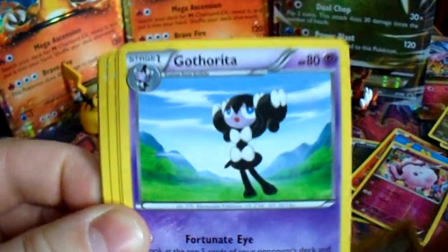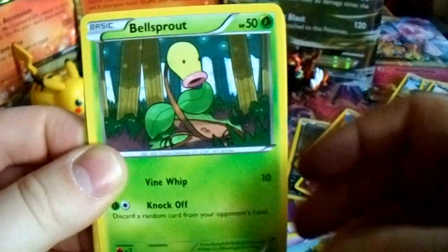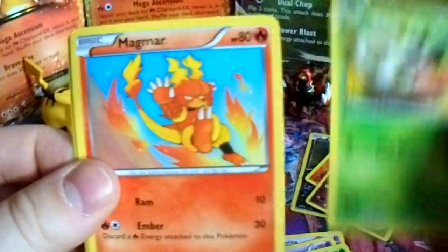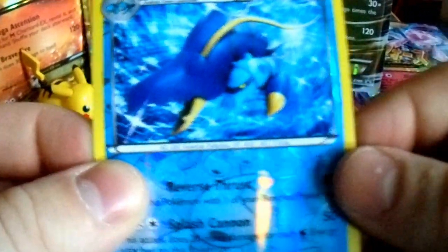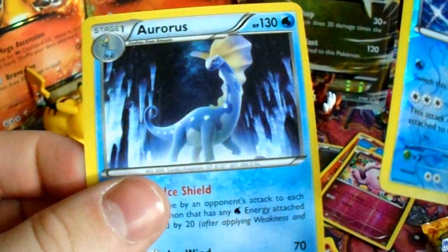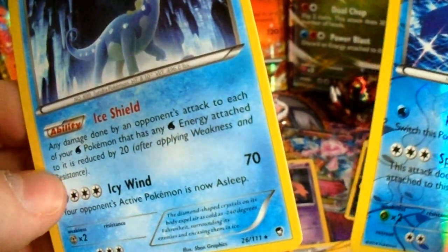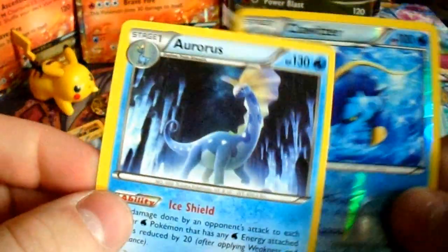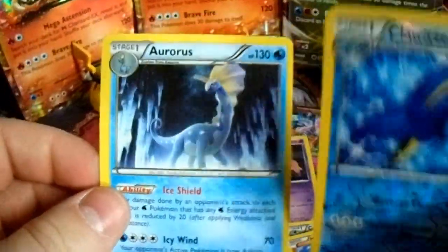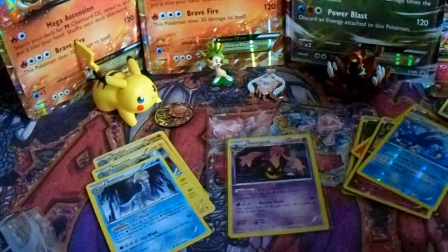Opening the second Furious Fists pack — we start off with Tyrantrum, Gogoat, Energy Switch, Goldeen, Bellsprout, Shelmet, Magmar, Mienfoo, and a Clauncher — that's a rare. Then a reverse holo — very nice — and an Aurorus non-holo, which is actually a good card. It comes with the Ancient Fossil box with Tyrantrum. So two rares in one pack is still not bad.